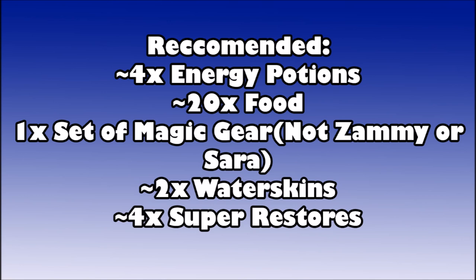For recommended items: four energy or super energy potions, around 20 food, one set of magic gear — this cannot be Zamorak or Saradomin gear. Around two waterskins if you want to tank desert damage, and four super restores because there's a boss who drains one level per tick across many combat skills and also drains prayer. Regular restores will work fine if you don't have super restores.